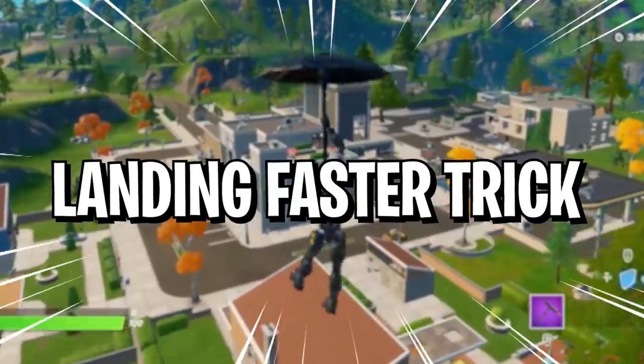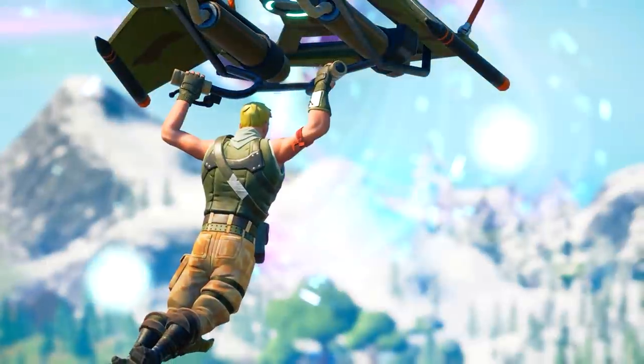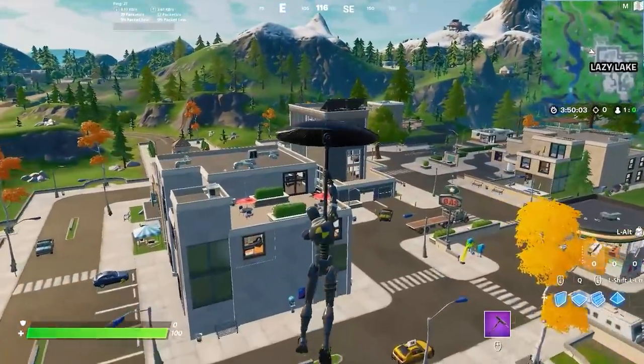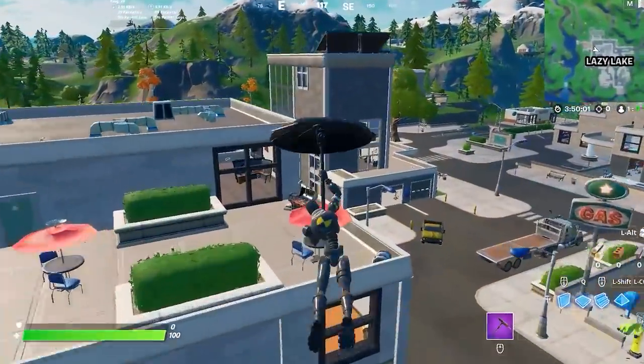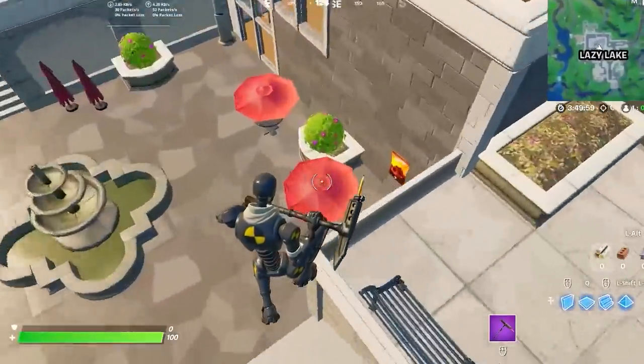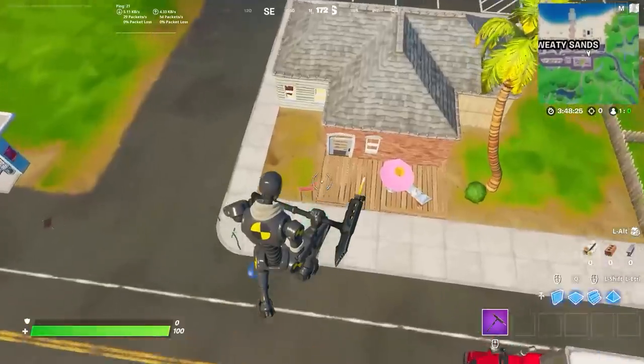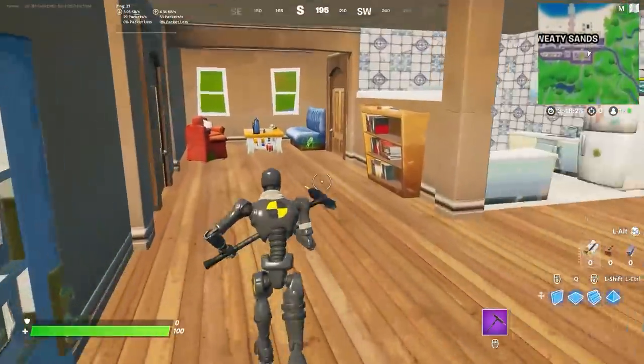But now for the landing faster trick. If you want to land faster than your enemies after jumping from the bus, here's a great tip. You can use the umbrellas around the map to land before anyone else. Just find them in places like Sweaty and Lazy Lynx, glide onto the umbrella while spamming jump, and you'll bunny hop straight off the roof and onto the ground before literally anybody else. It helps for early game fighting.